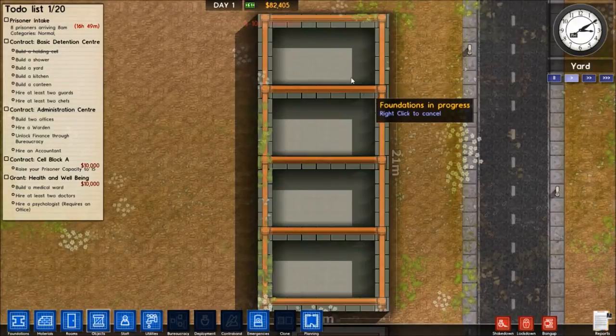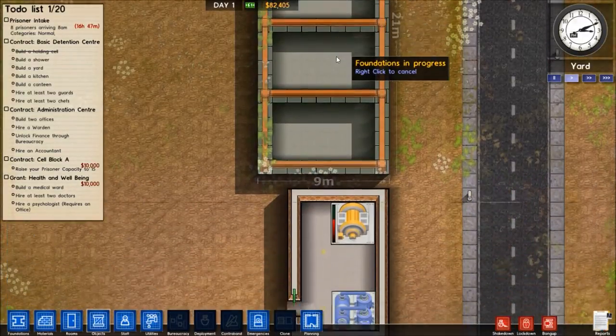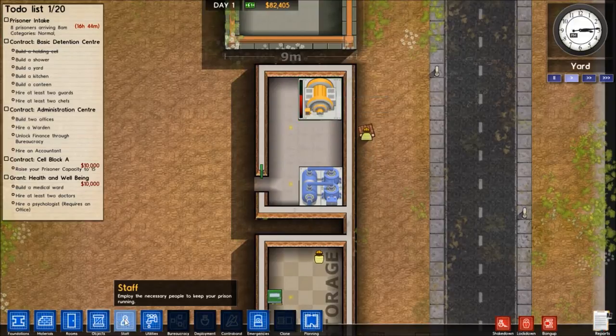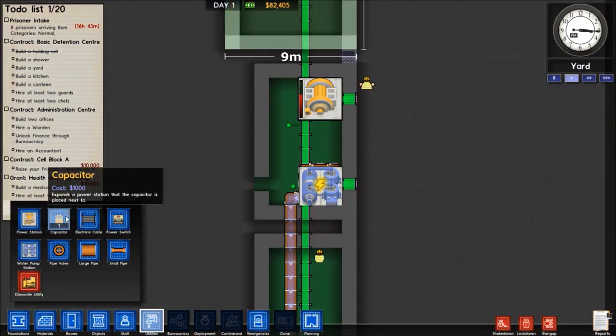Because actually when it's like this, it's just a foundation with no walls. The power is already getting up there, so let's go ahead and add some capacitors to increase the electrical capacity of this place.